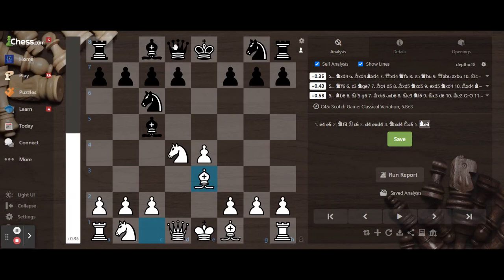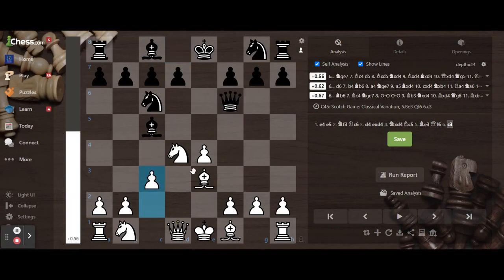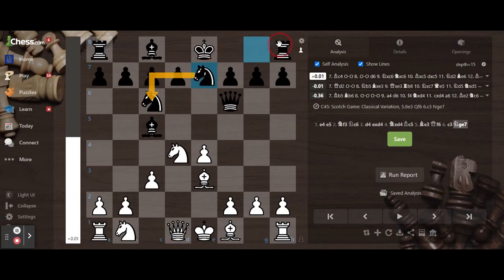There are many ways to attack the knight that is centralized. So you play queen f3, which also adds an attacker to this knight. There are many ways white can defend, but the best is c3, keeping the knight. What I like is knight g7, which reinforces the knight and also gets your king ready to castle.